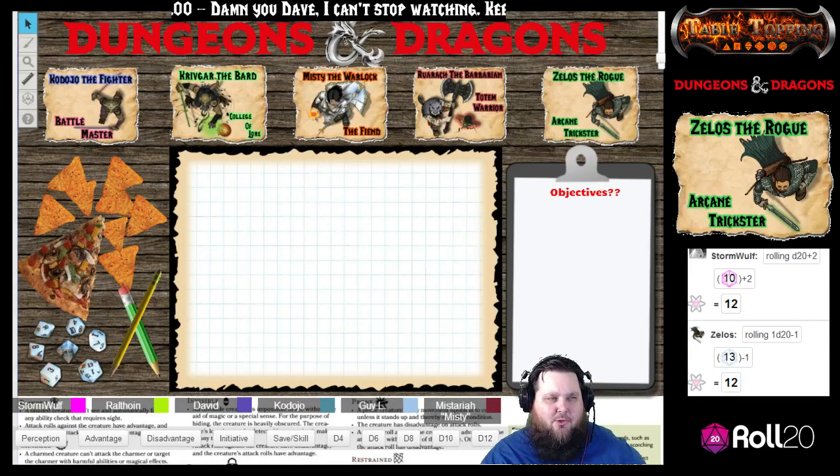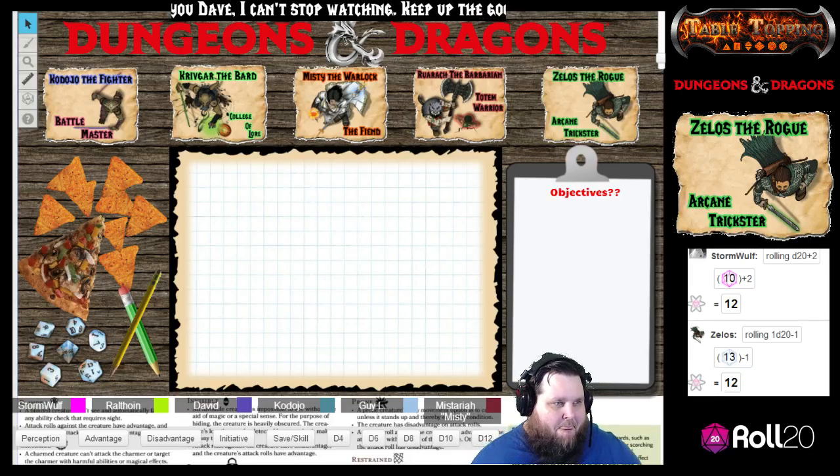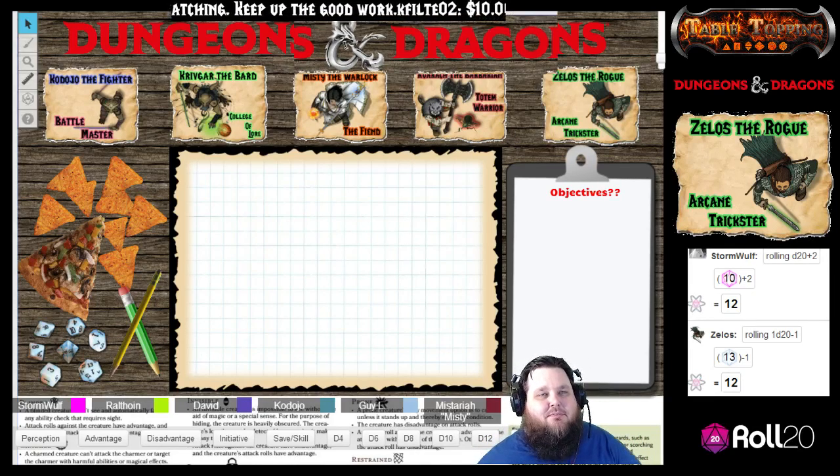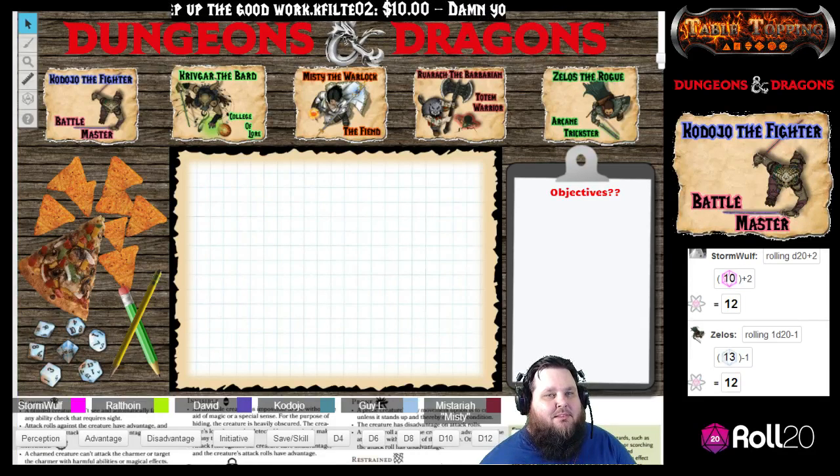So what spell are you wanting to use? Prestidigitation — it says I can make a color, a small mark, or a symbol appear on an object or a surface for one hour.